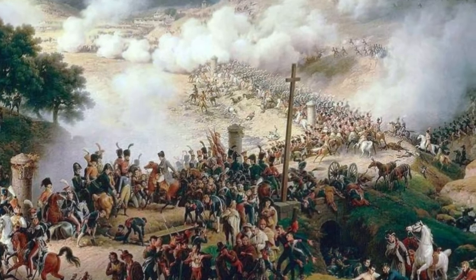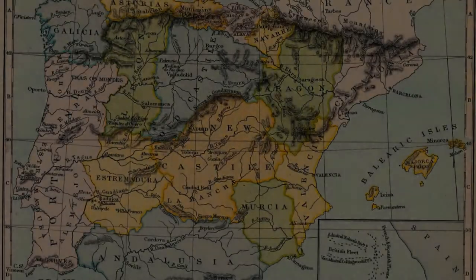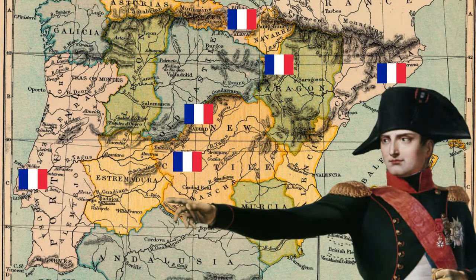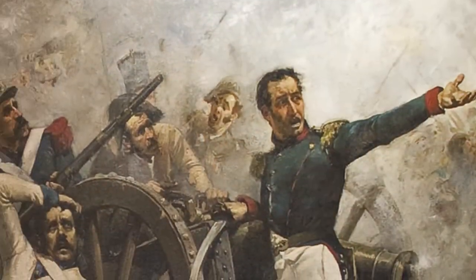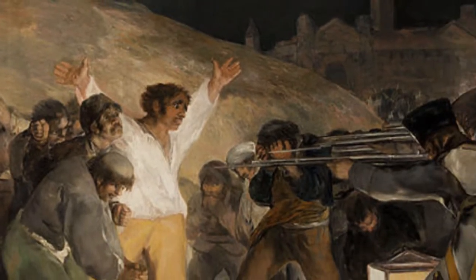In 1808, French soldiers occupied strategic cities all over Spain, which had been forced into an alliance with France eight years ago. After arresting the royal family, Napoleon Bonaparte, emperor of the French, installed his brother as king of Spain. When French soldiers tried to capture one of Charles de Bourbon's sons in Madrid, this led to an uprising on the 2nd of May, which was brutally crushed by French forces.